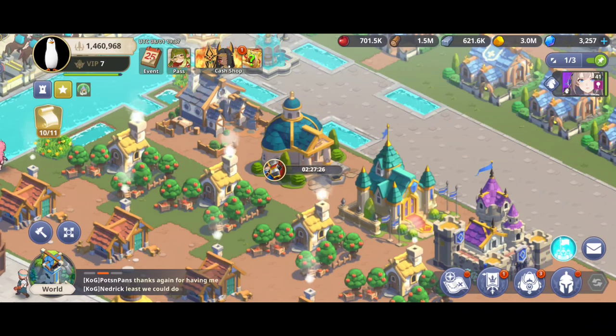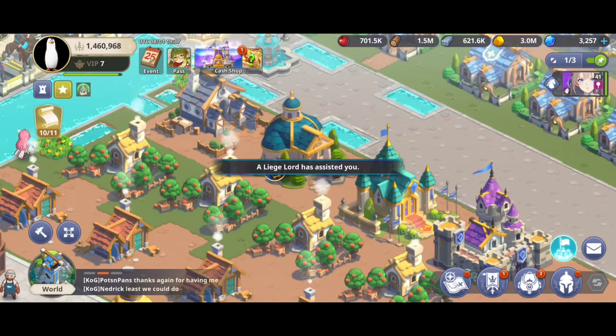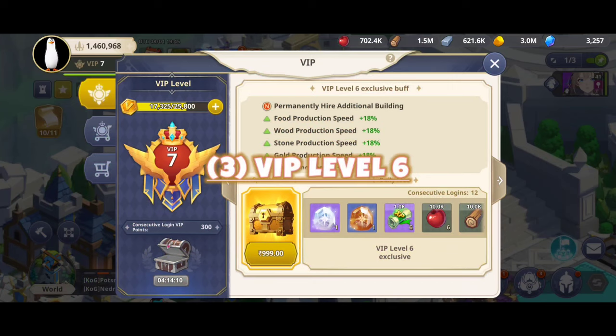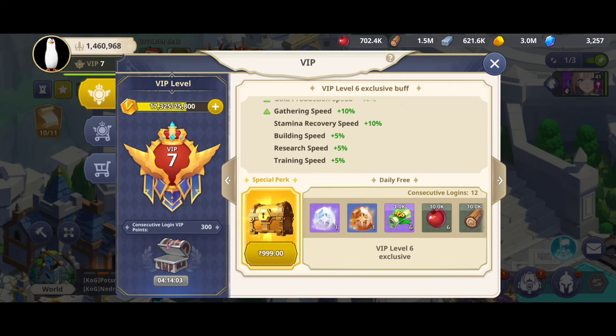The castle provides some assistance, so if you're going to heal a large number of troops, batch healing is the way to go. VIP Level 6: at first you must spend gems on VIP points.